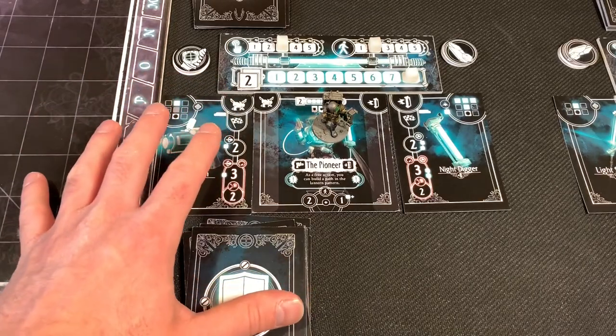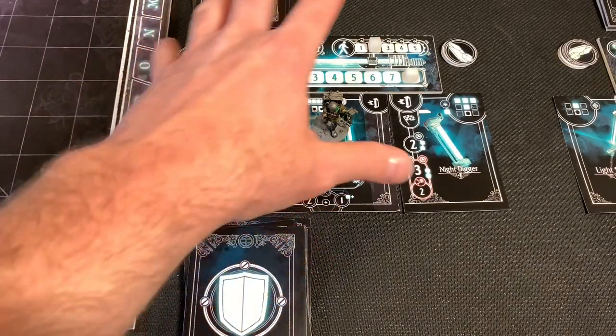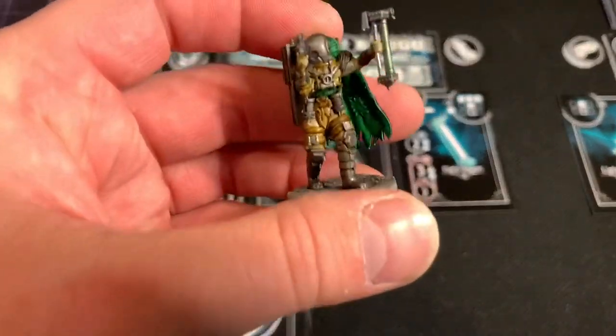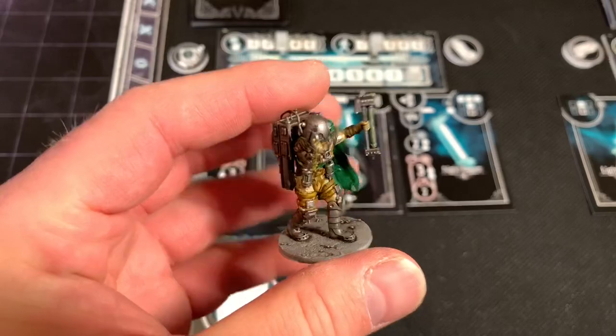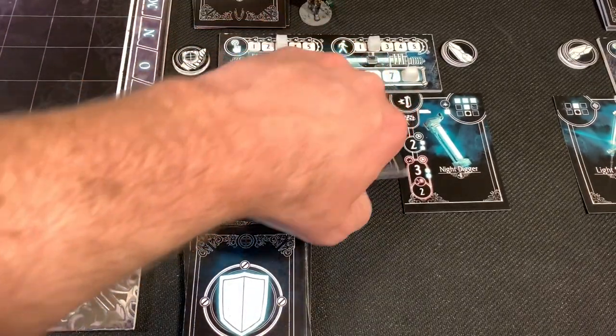Here's our first character — we're going to be playing with four. This game can be played solo and up to four people. It is a fully cooperative game where we're working against the darkness. Our first character I'm going to show you is the Pioneer. Now they don't come painted — I've painted them myself. This miniature is not a final product and is subject to change just like everything else.